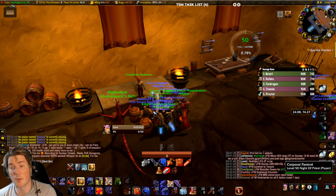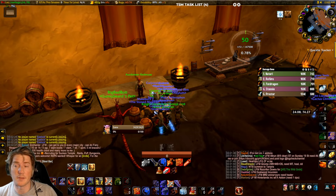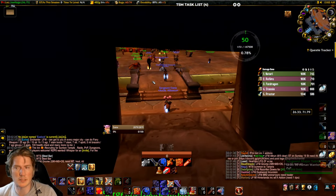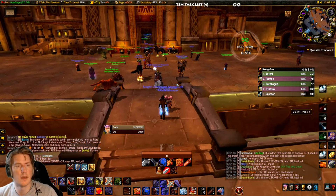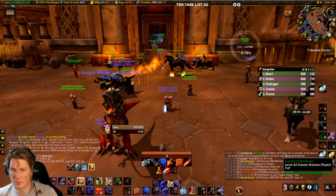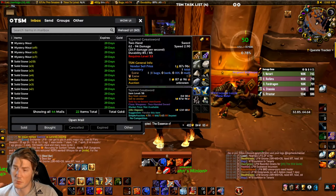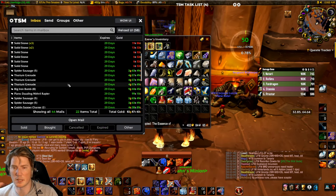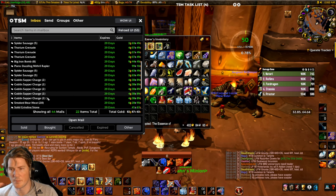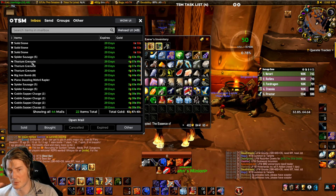What's up guys, the Lazy Gold Maker here. We're back with another video focusing on Season of Discovery. Today we're talking about what was, to me, one of the most surprising big sellers of original Classic — engineering consumables. Now that we can get skill level to 300, we can craft some of the best consumables in all of Classic, and the most important one is the Goblin Sapper Charge. This one is an absolute banger.